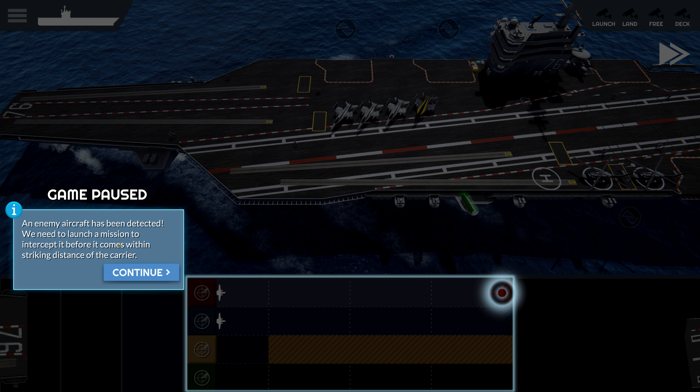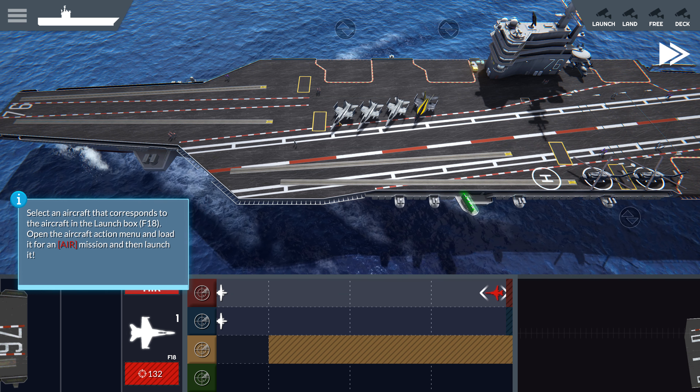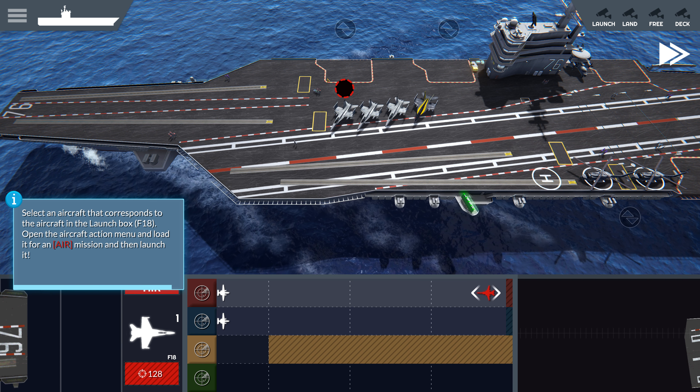An enemy aircraft has been detected. We need to launch the mission to intercept it before it comes within striking distance of the carrier. Click on the enemy aircraft that has been detected in the air channel, then click the Q button in the launch box to confirm the mission. Select an aircraft that corresponds to the aircraft in the launch box — F-18.